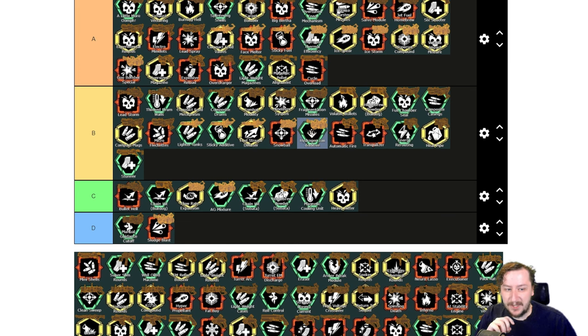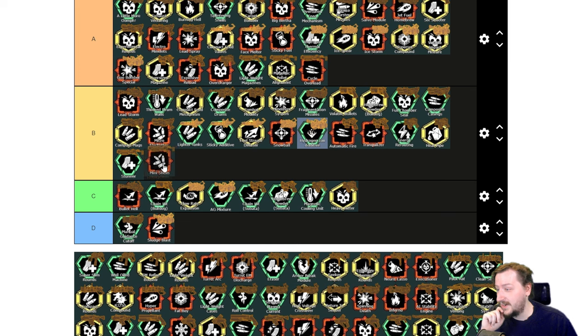Then we have Mini Shells. Mini Shells decreases our damage, removes the stun on the shotgun, but we get more ammo and a larger magazine as well as half the recoil. Mini Shells is pretty fun to use, though it makes the shotgun a little awkward. I think you can still build it to two-shot body shot grunts or one-shot headshot them. Mini Shells I'd put into B tier — it's nice to have, but not as strong as the A tier overclocks.